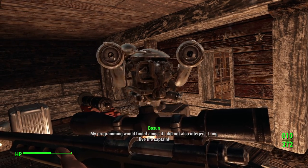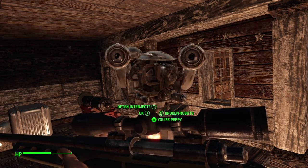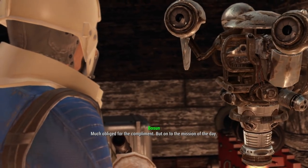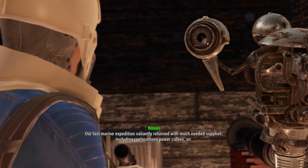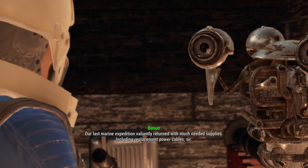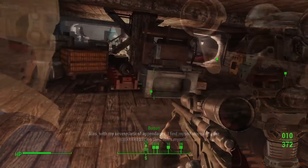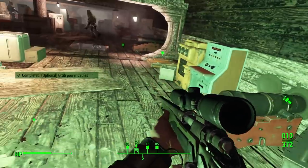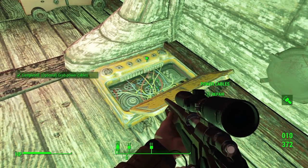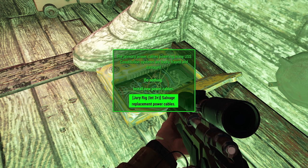He tells you to talk to the bosun — a Mr. Handy inside the ship — and also to talk to Mr. Navigator, another Mr. Handy. Everyone on this ship is a robot, which is the funny part of this mission. When helping the bosun, he first asks you to repair the power cables scattered around the ship. You can go get them, or go to where you need to install them and pass a 3-intelligence check. With 3 intelligence, you can finish this part quickly.